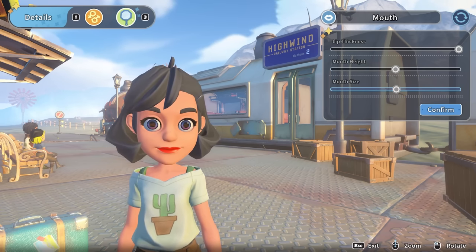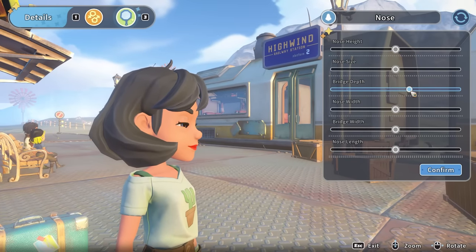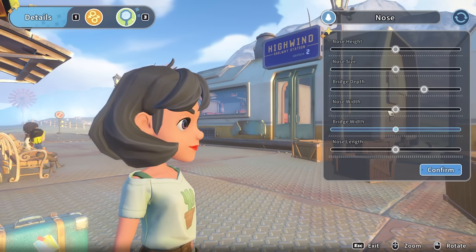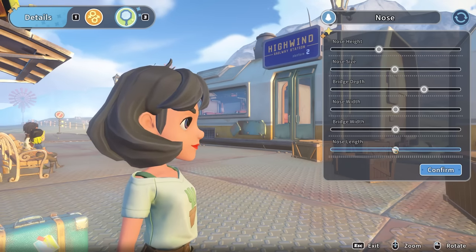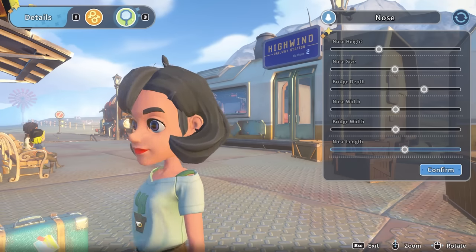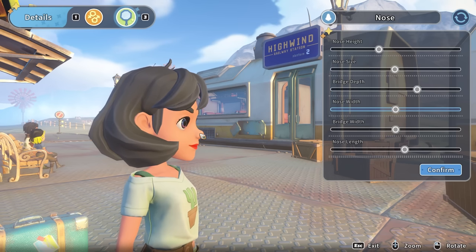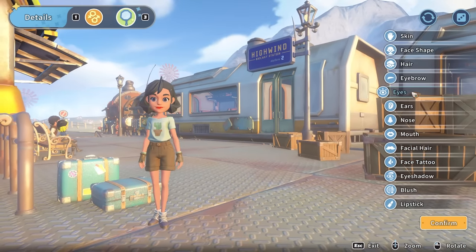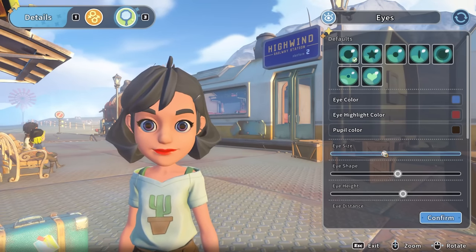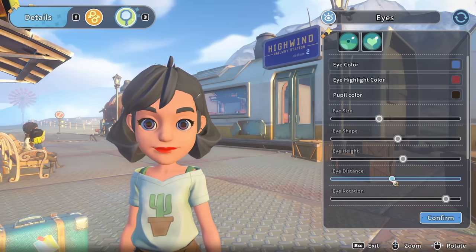Okay then, I'm going to go for the nose — maybe bring the bridge depth out a little bit, make the nose a touch smaller. Actually, keep it the same — I'm going to lower it a little bit and lengthen it just a touch. The problem with the bridge depth is you can't actually bring the bridge straighter, which I'd ideally like to do. Now those eyes look way too wide-awake, so they need to come down in size a touch. The rotation is fine — I could do with maybe being a touch wider apart.